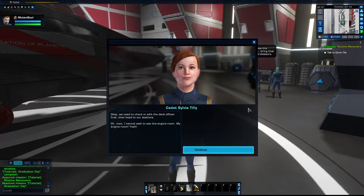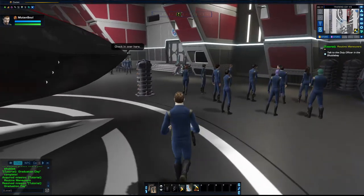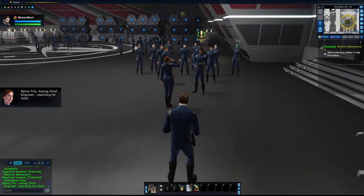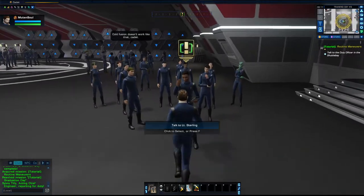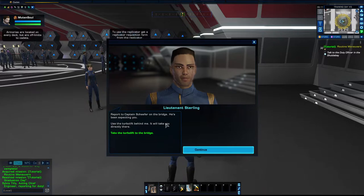All righty. We need to check in with the deck officer first, then head to our station. I cannot wait to see the engine room — my engine room. Man, she is excited. Sylvia Tilly, acting chief engineer, reporting for duty. Man, the music's loud. Where is the captain? Report to Captain Schaefer on the bridge — he's been expecting you. Use the turbo lift behind me, it'll take you directly there.